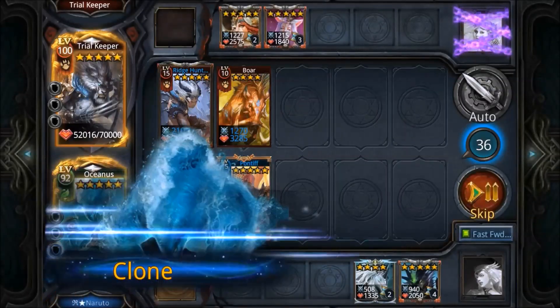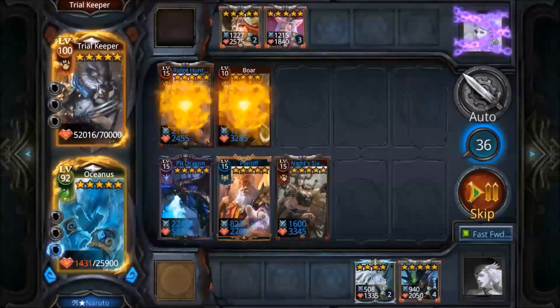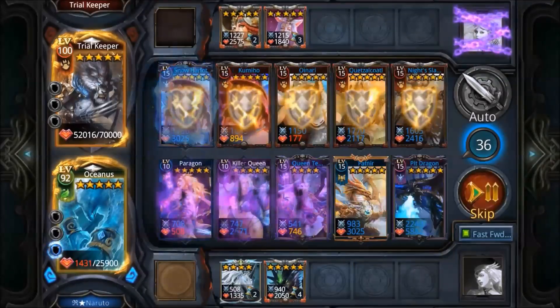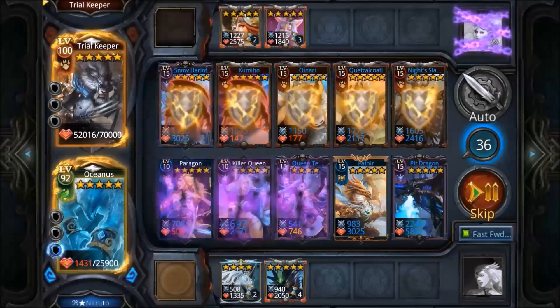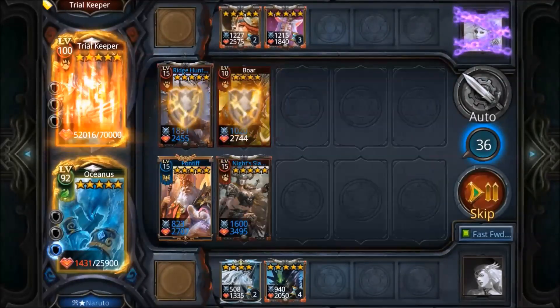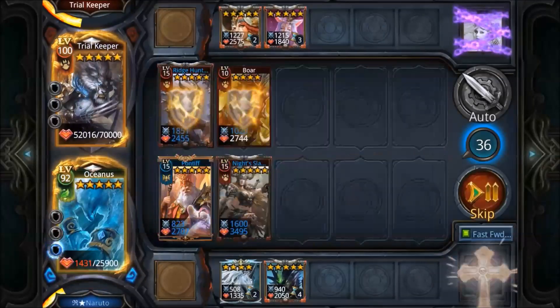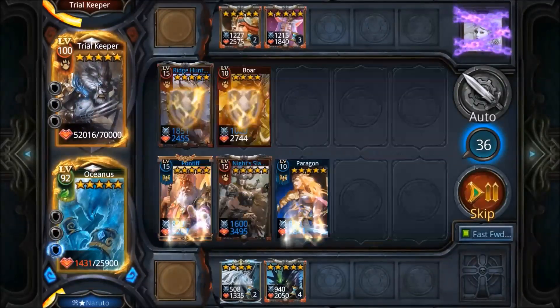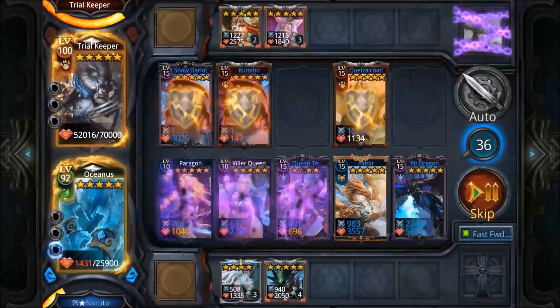I actually took a screenshot from this to show how far I came, and I still lost — because I survived for 36 turns, and that's a lot. 36 turns in this level without hero healing. I cannot afford to put hero healing cards in my deck because every card counts — I need Paragons, I need Revives, I need everything.